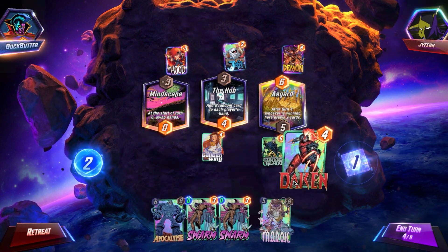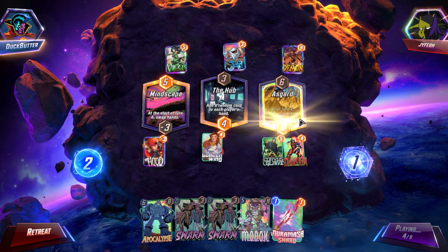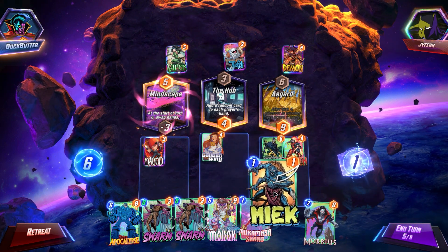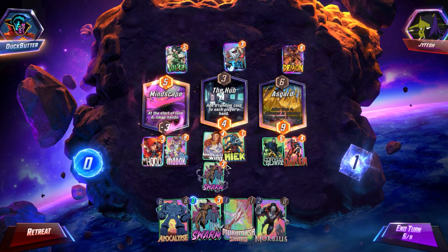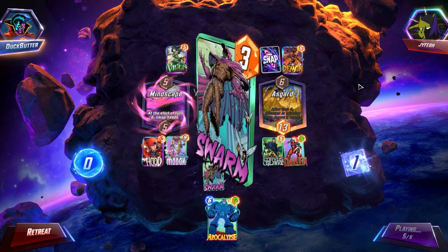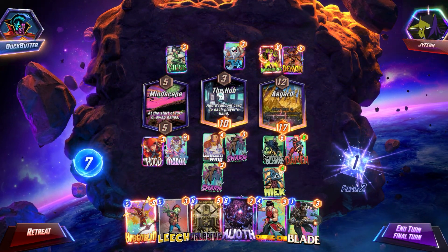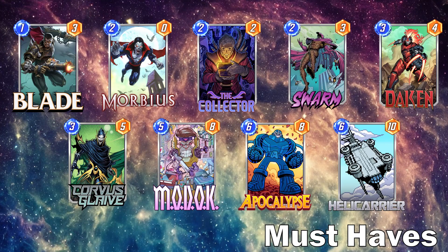I wanted to bring out a deck that I think is a little bit different and still pretty strong, winning very consistently. It steals cubes from people because they're not expecting it. And with Proxima Midnight coming out next week, this is going to be an even stronger archetype — a Corvus Glaive-based list that still uses Apocalypse and MODOK, not being used in the Hella-based lists. Let's get into the breakdown of the Collect and Discard list.